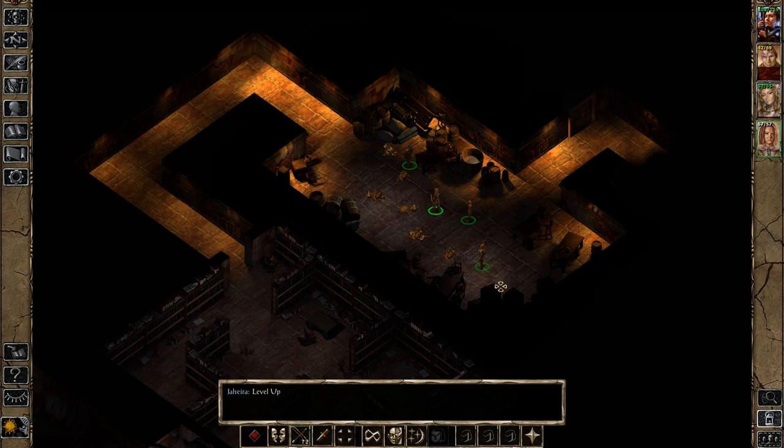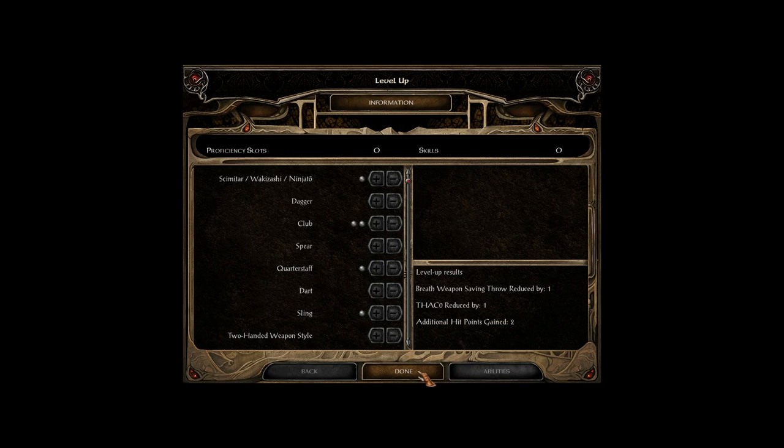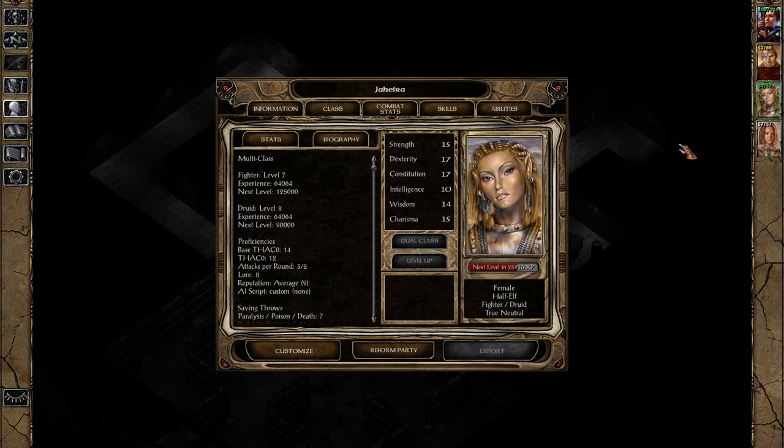Welcome back, folks, to Let's Play Baldur's Gate 2: The Enhanced Edition, Shadows of Amn! When last we left off, we leveled up Jahira. Two hit points gained, added reduction in THAC0, and some breath weapon saving throw reduction. Marvellous!